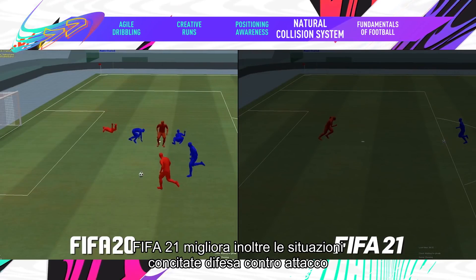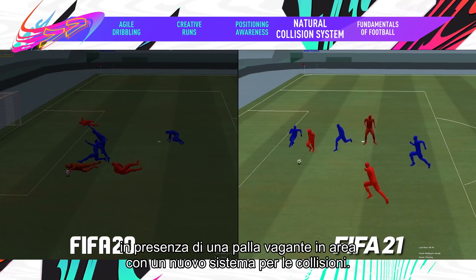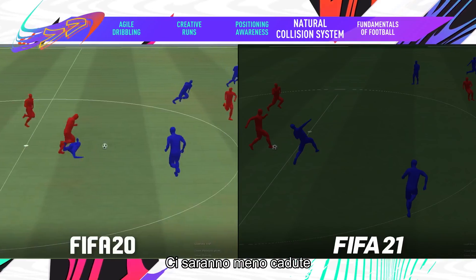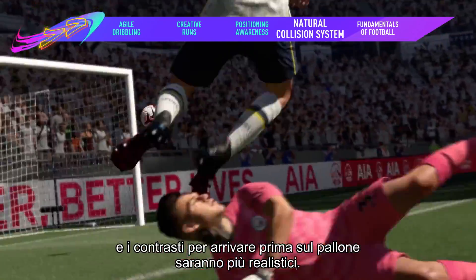FIFA 21 also smooths out those defensive and attacking free-for-alls when the ball goes loose in the box with a refreshed collision system. Now you'll see less falling over and more natural outcomes when players fight to be first to the ball.